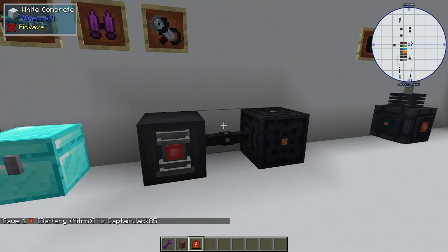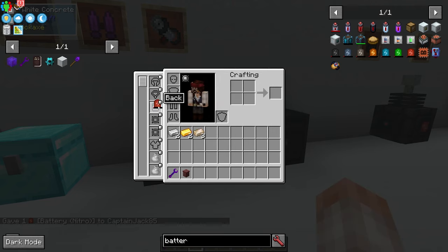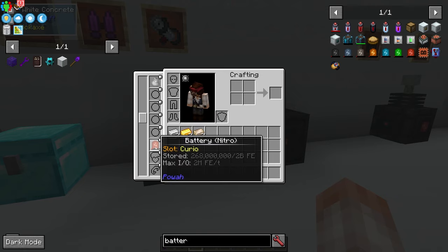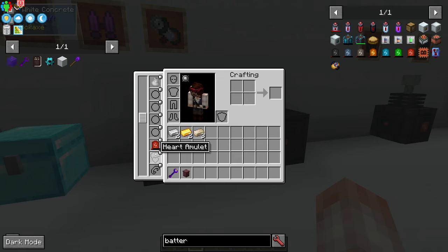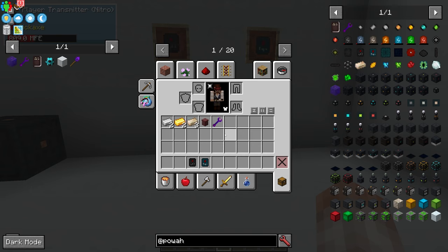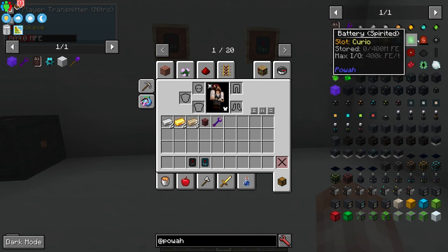Another quick note: you can take your batteries and put them into your charm slots. In ATM7 you can actually put a battery in any slot, which may or may not be intentional — but you can load up with batteries and they will charge everything inside your inventory. The player transmitter allows you to take power from your power network and wirelessly charge items in your inventory. That's how that battery was charging — anything that goes into your inventory immediately begins charging up.